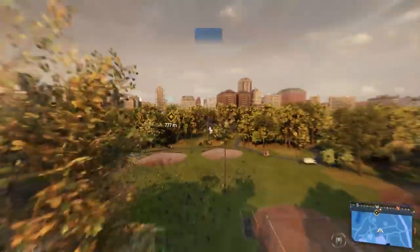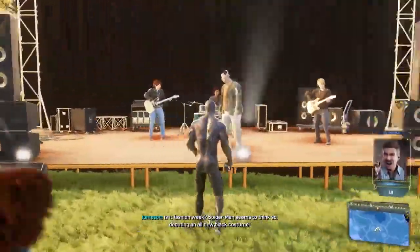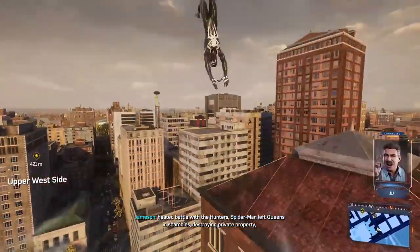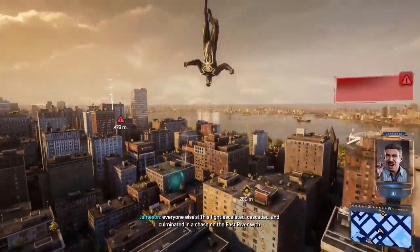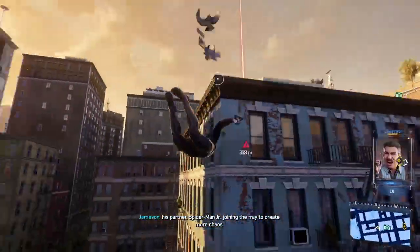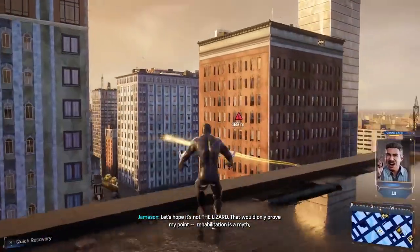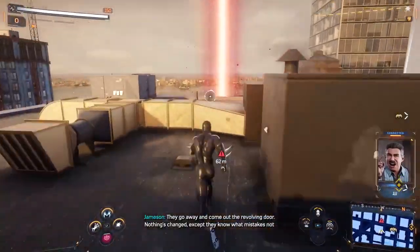At the concert — let's check it out. News broadcast: 'Is it fashion week? Spider-Man seems to think so. The sequel debuting an all-new black costume. Fearless. But this tiger has changed his stripes — he is still very much a menace. In a heated battle with the Hunters, Spider-Man left Queens in shambles, destroying private property. This fight escalated, cascaded, and culminated in a chase on the East River with his partner Spider-Man Jr. joining the fray. Eyewitnesses spotted a giant lizard in the river. Rehabilitation is a myth — they go away and come out the revolving door. Nothing's changed.'